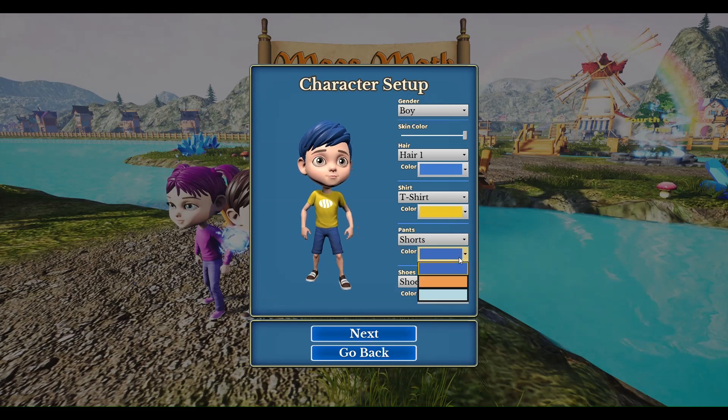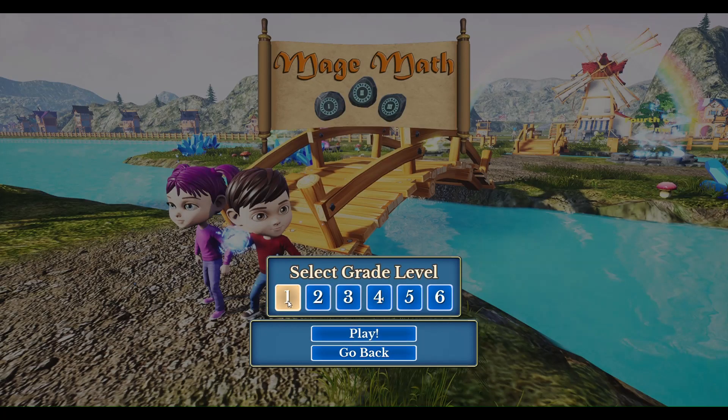I'm just going to kind of go through relatively quickly. Here we have what we're going to be wearing right now. Let's go ahead and click next and get started with the walkthrough. We're going to go through first so that we can play all the way through. Let's click play.